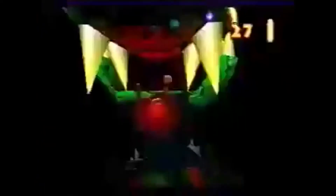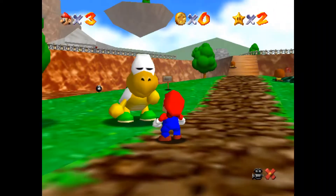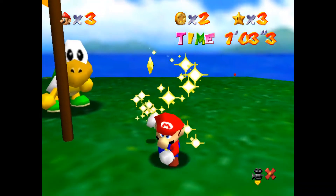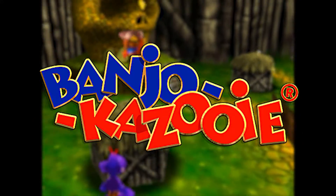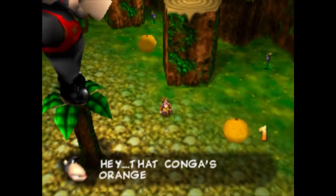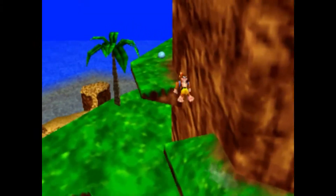In many ways, Nintendo pioneered the direction that 3D platformers would take for years to come with the release of Mario 64 in 1996. Players ran around levels, completing tasks, and collected coins and stars to progress through the game. The good folks at Rare took this concept and nearly perfected it with Banjo-Kazooie in 1998, adding even more collectibles than Mario 64, yet it was all smartly woven together with some expert design in both the world and gameplay.